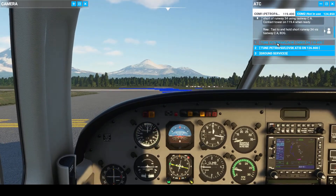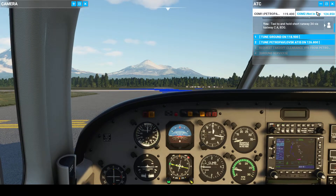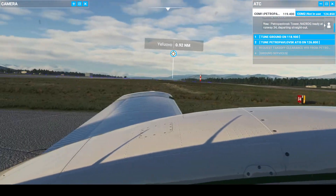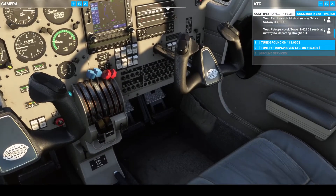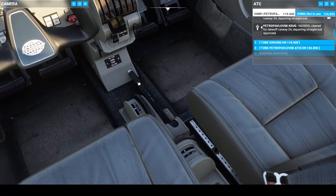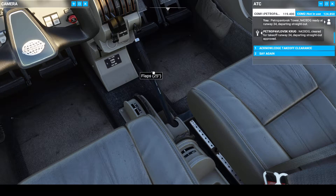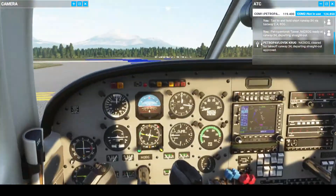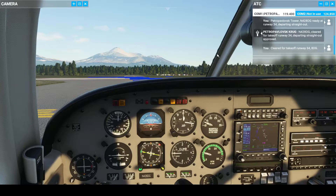Tower on. Petropavlovsk Tower, November 428 Delta Golf, ready at Runway 34, departing straight out. November 428 Delta Golf, cleared for takeoff Runway 34, departing straight out, approved. 10 degrees flaps. Acknowledged takeoff clearance — cleared for takeoff Runway 34, Delta Golf.